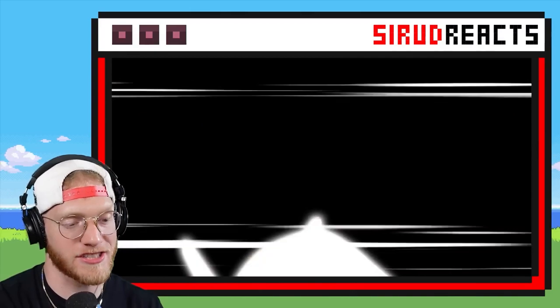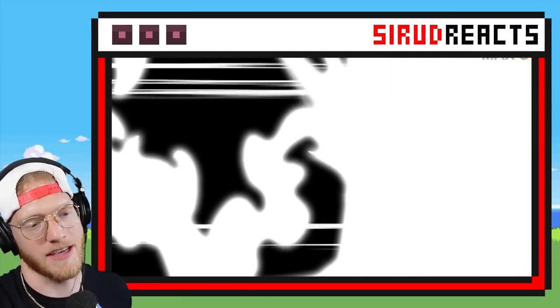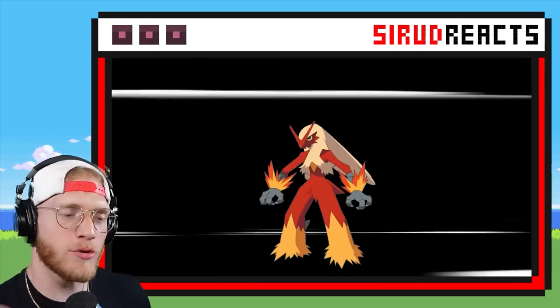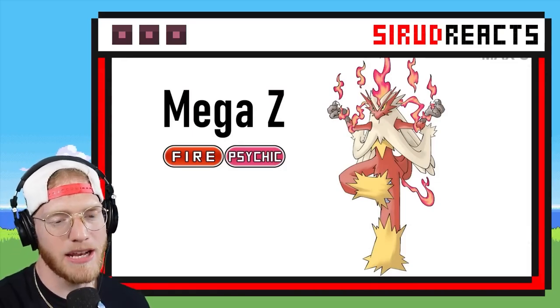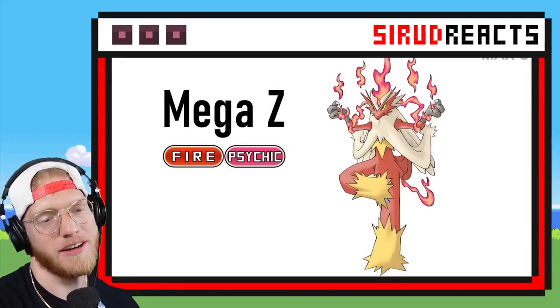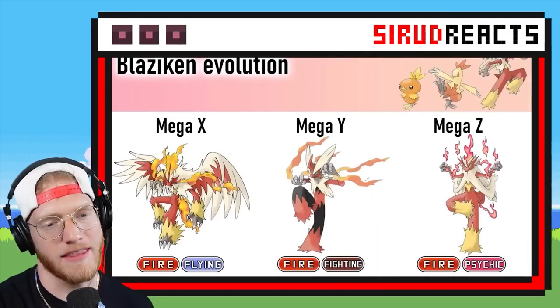I want to see something different. Can it be Fire Steel? Fire Psychic — it's got to be Fire Psychic. Whenever you toss in a little bit of pink and random stuff, it has to be Psychic. Honestly, that one is mid. I like the one with the wings the most, then his original one, then that one.